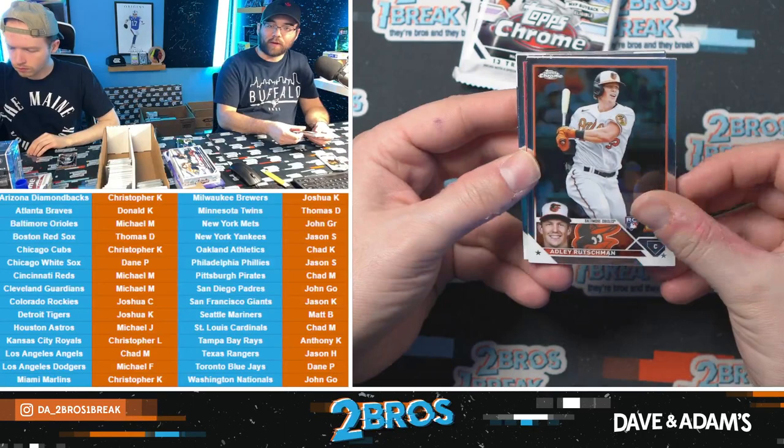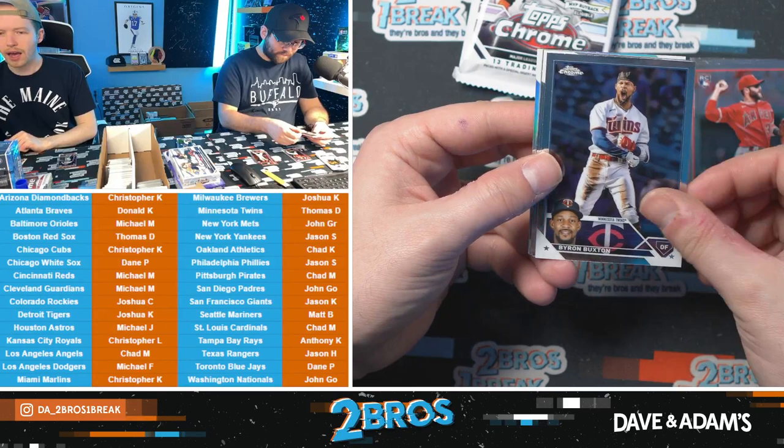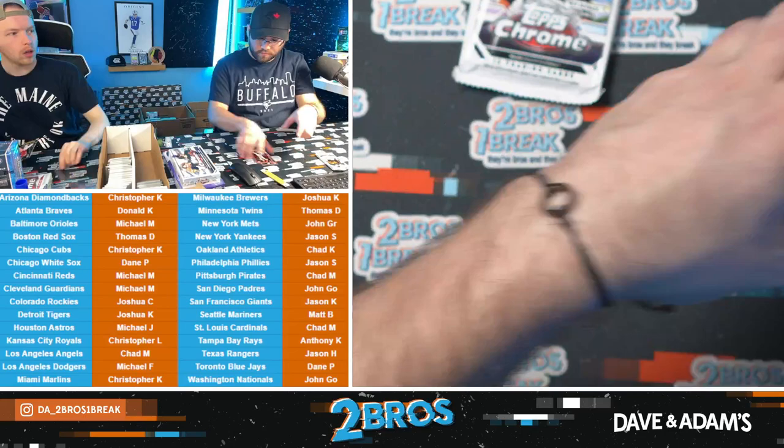Speaking of great rookie catchers — how about an Adley Rutschman rookie? Michael Harris the Second, Mark Vientos, Logan O'Hoppe. Adley Rutschman! How about a technicolor Michael Harris? Technicolor Michael Harris rookie — good stuff. A Titans Mike Trout and a Julio. The big one so far was a Tristan Casas rookie auto to 99.